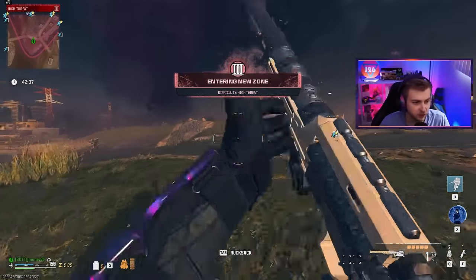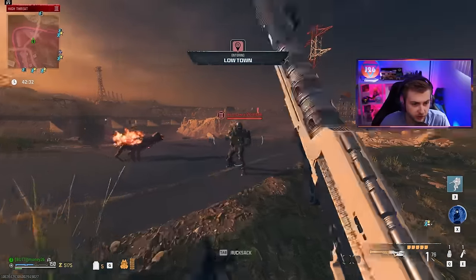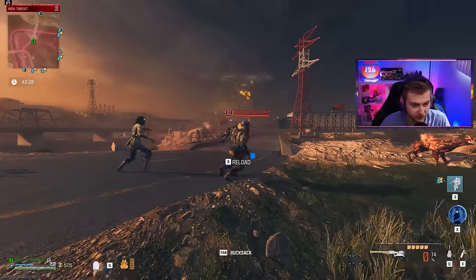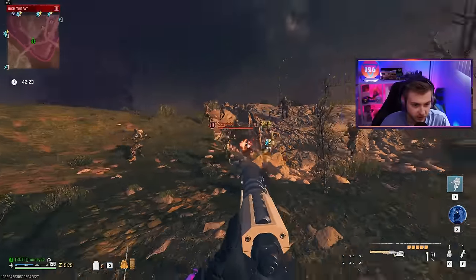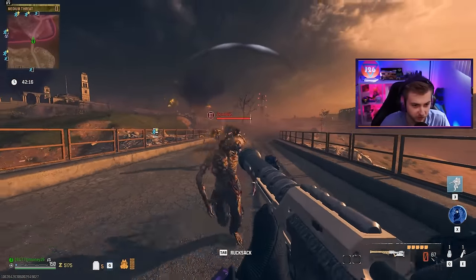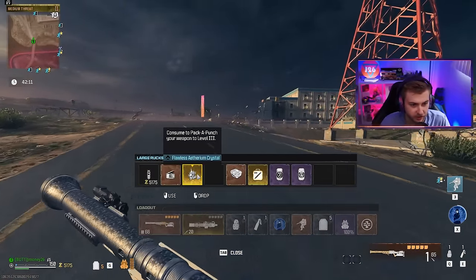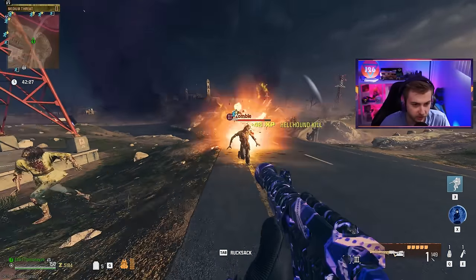For our final test before we pack-a-punch and upgrade this, how is it doing against some tier three zombies? Let's throw a quick decoy and isolate the armored zombie. It's literally just tickling him. Can I at least kill the hellhound? Barely. I don't think we'll be able to do enough damage without firing a hundred shots. So let's go ahead and upgrade this to legendary — pack-a-punch three. How are we doing? Yeah, that's what I thought.